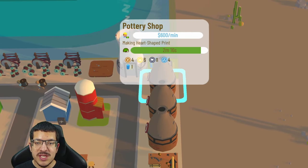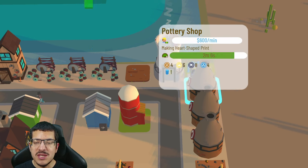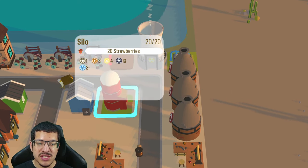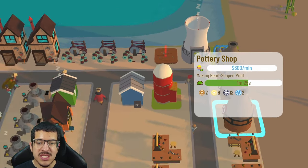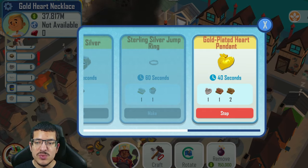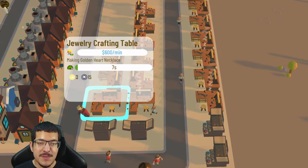There are three pottery shops and a nuclear power plant providing passive energy to them. The pottery shops are negatively impacted by dirty, so you wouldn't want a regular power plant providing energy since it would slow them down significantly — that's the main purpose of the nuclear power. The three pottery shops craft the heart-shaped print using passive energy, strawberries, and clay lumps. That heart-shaped print is then used at the foundries — two of the 12 foundries are making the gold-plated heart pendants using one heart-shaped print, one copper, and two gold — and those are stored in the jewelry store.